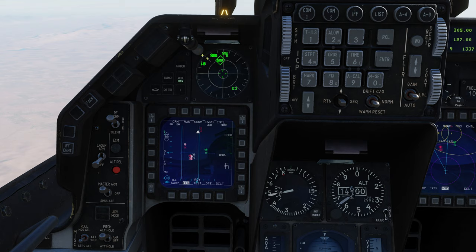Here is our RWR screen. First, let's talk about the bands. The least lethal will always be on the outer edge, becoming more critical as it gets closer and closer to the center of the aircraft. Any symbol on the screen that does not have either a diamond or a circle around it is what we call an open search track — it just means we know they're using their radar and we see them. They're not locking us, not tracking us. We're only picking up their radar emitter.